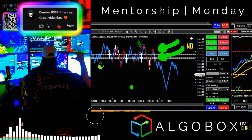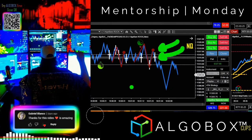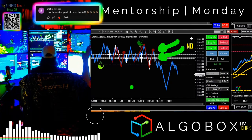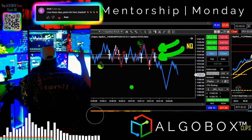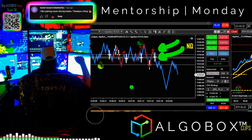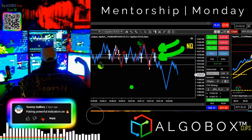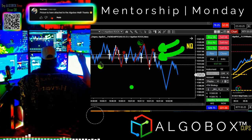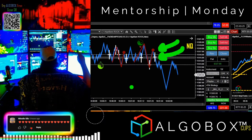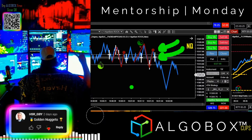Depending on what your max size is based on your account and comfort level, you need to divide those out. You need to be able to answer: what is your toe in the water? Is it one contract, two contracts? Consider micros — micros are a tenth of a mini, so if one contract is too big for a small account, do micros. Toe in the water might be four micros, which is still less than half of one single contract.